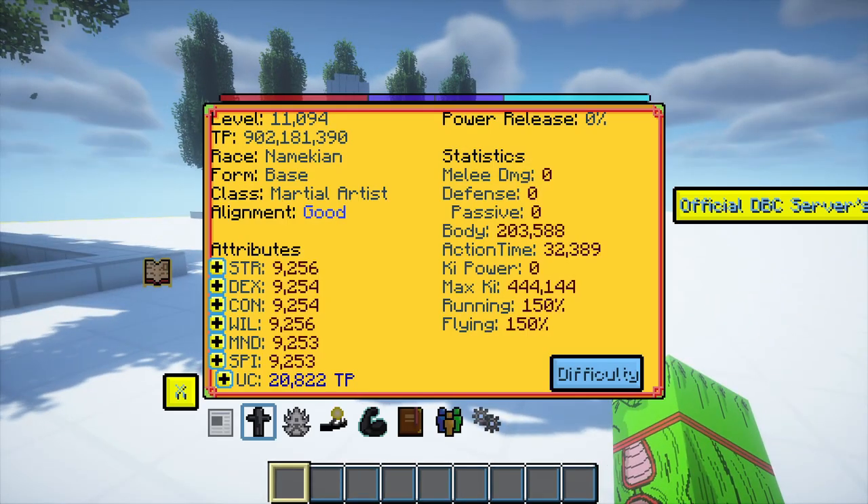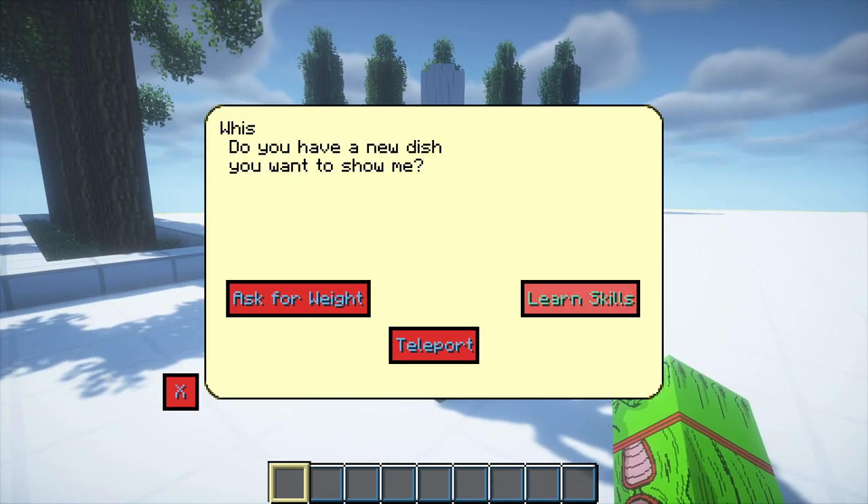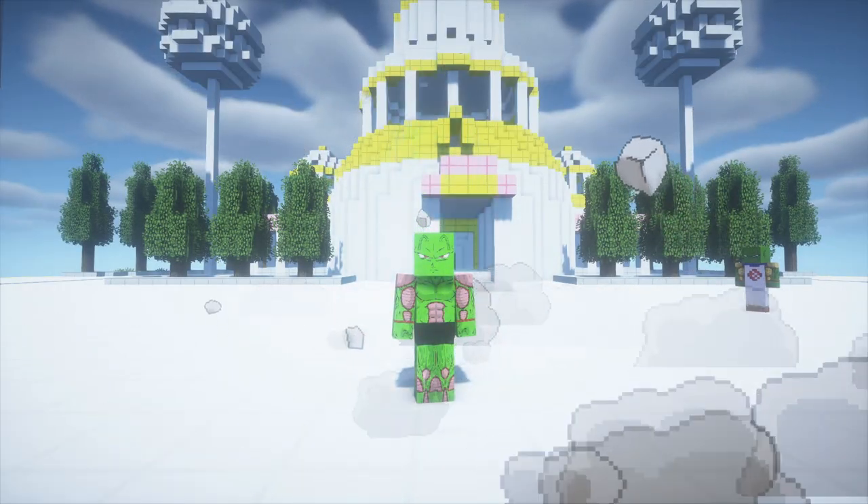You of course start as a Mechion and the first thing you have to do is max out your power boost. Next up you'll need to obtain the god form from Whis, as you can see here.